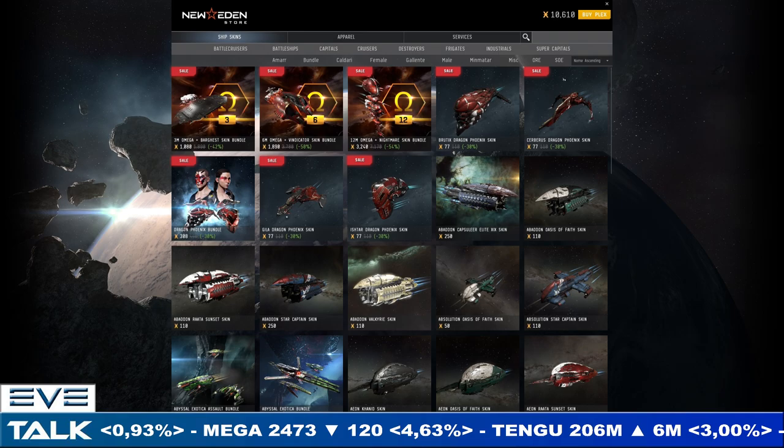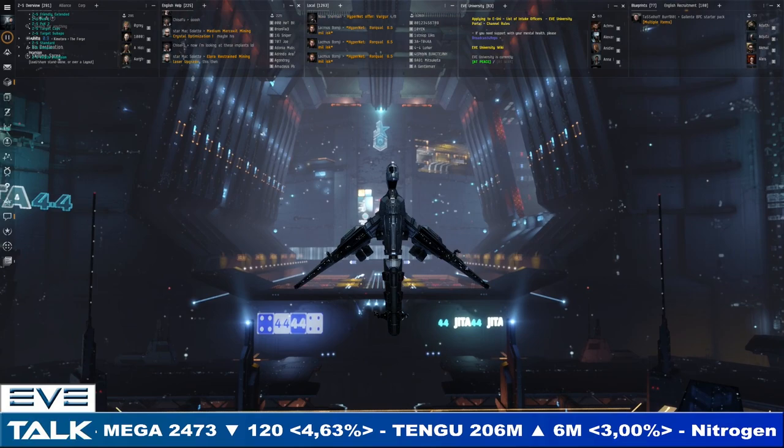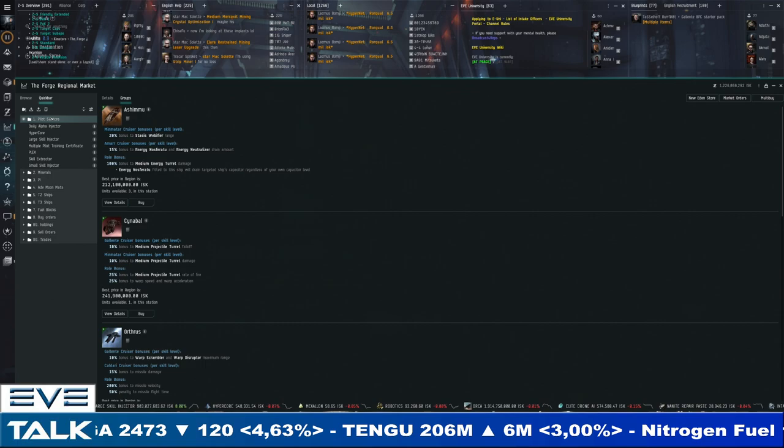I think this is tied to the Lunar New Year, the Chinese New Year and all of that. You can get cheaper Omega time and some free skins — those red skins actually look pretty cool. Now let's dive right into the market, as always starting with pilot services.